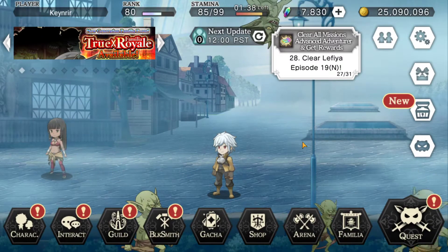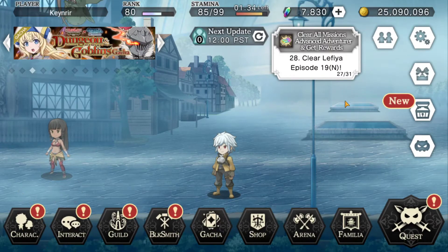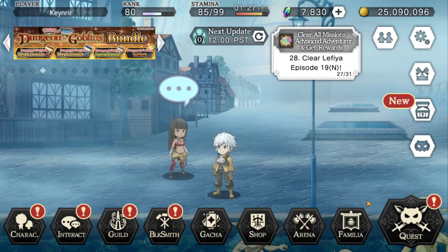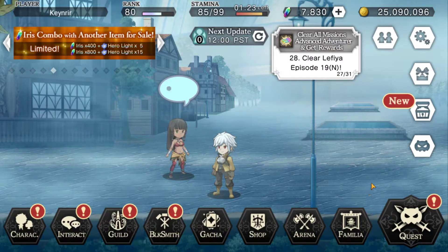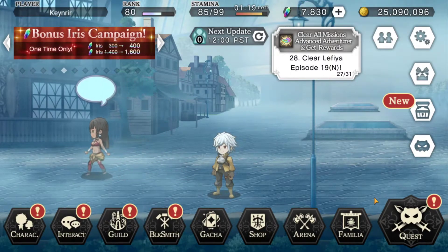Once I have a full roster of characters that are fully limit broken, fully awoken, and fully ascended, I can probably beat that. This content is for your high-level players, and as you can see it gives you bonds and other really high-level items. I could probably complete it by reviving characters and continuing, but I'm not going to waste the iris on it until I get Noble Fencer maxed out and fully ascended. That's the overview of questing.